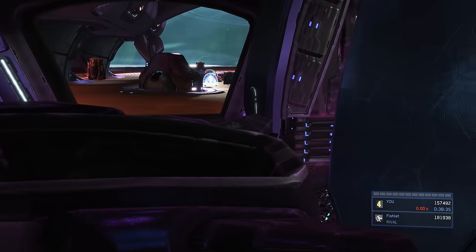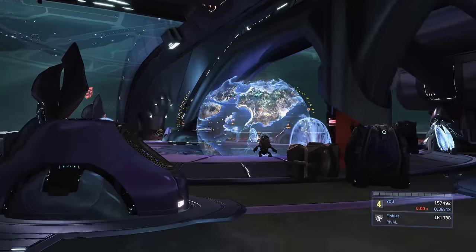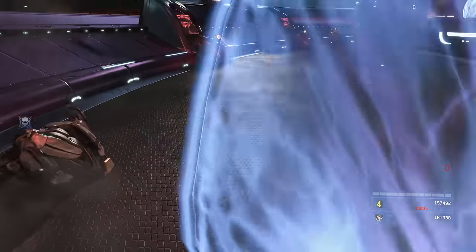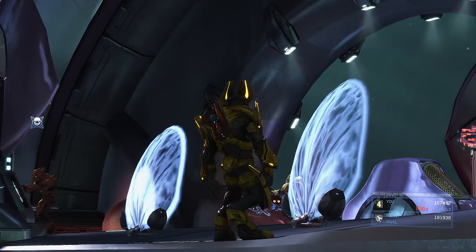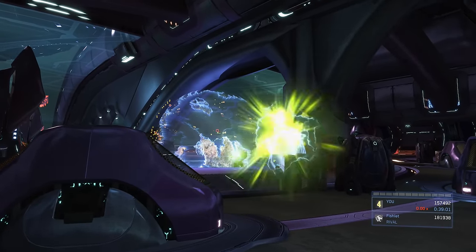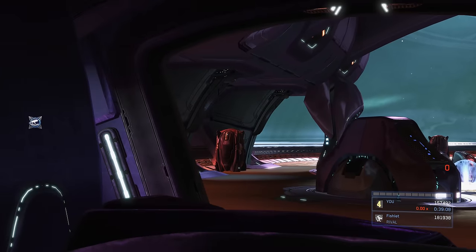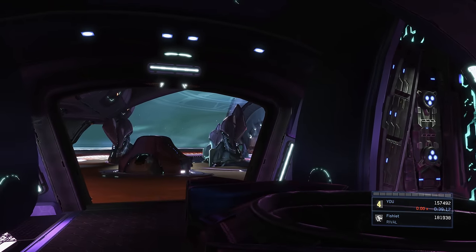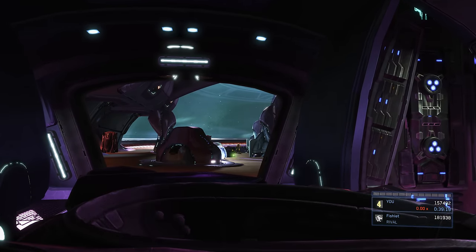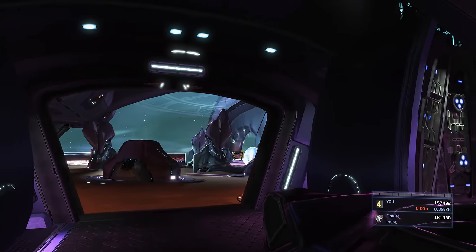Now we're at the bridge. There are three possible spawn scenarios: no grunts in the center looking at the hologram, one grunt — which is what we have — or two grunts. Two grunts is the worst because you can't sneakily assassinate all enemies. With zero or one grunts in the center, you can sneak around and assassinate everyone before they know you're there. Just keep tabs on the elites and where they're looking, since a couple move around. I'm going to aggro everyone to show how to handle the room with the bad spawn.